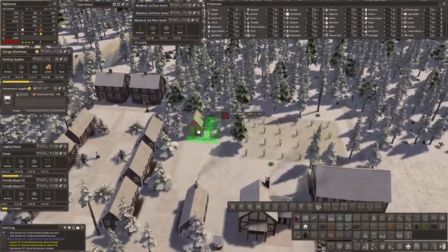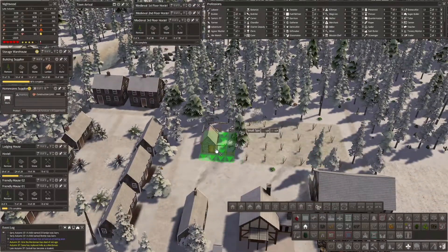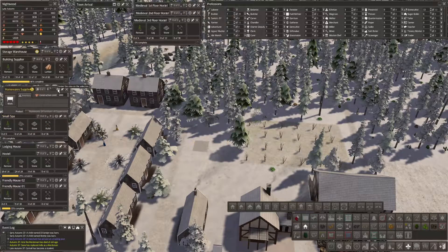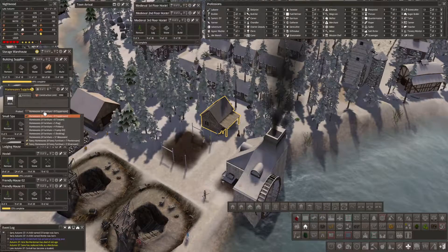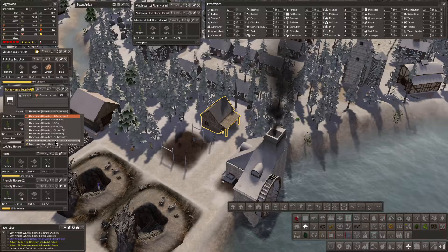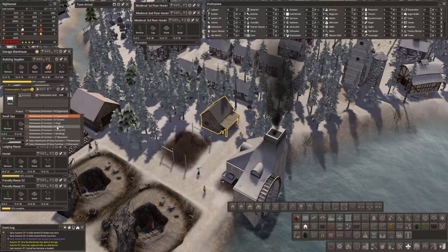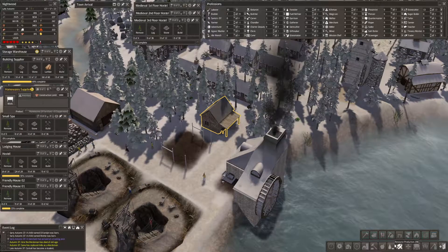I'm not sure where I want to put the spa — probably somewhere out here-ish. We do not have a road around that area and I want to leave some space. Last time we were getting our homewares and building supplier being built. Homewares will take furniture, and the fancy furniture takes hardwood I think. Pottery is easy but we don't have a lot of clay, so we are going to need a furniture maker to go with that.